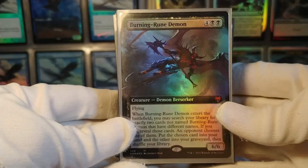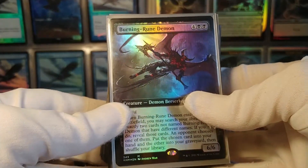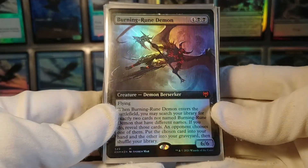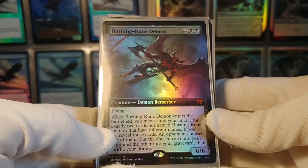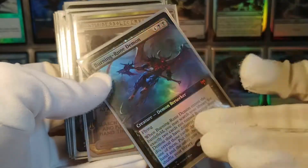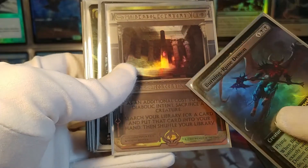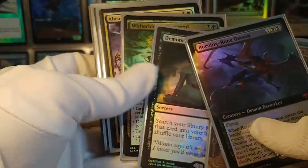It is a black deck, so of course it has tutors — only a few, I don't like running too many. Burning-Rune Demon is a really cool card: you search for two cards, an opponent chooses one to go to the graveyard and one goes to your hand. Especially great in a graveyard deck, because you probably want pretty much anything to go to your graveyard. Diabolic Intent: sacrifice a creature, search for anything, put it in your hand. Demonic Tutor: search for anything, put it in your hand. Good cards.